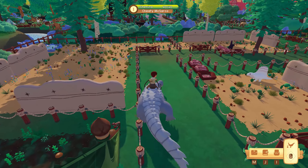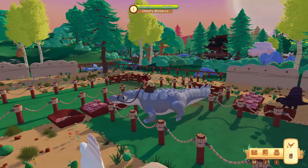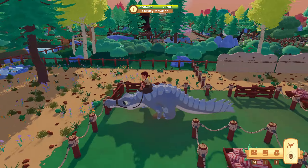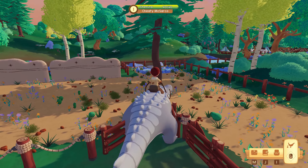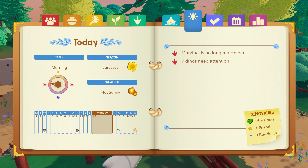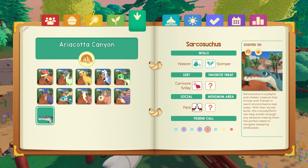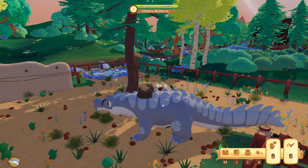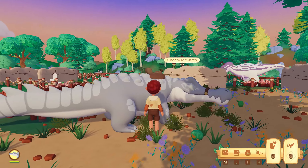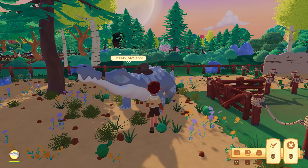Quick addendum: the Sarcosuchus riding animation — I almost forgot. I tamed a common by spawning because it was going to take me forever to tame one legitimately, but don't worry. As you can see, the riding animation is frankly amazing. And for those curious — where's my journal button? There it is. It is a Waterer Stomper!